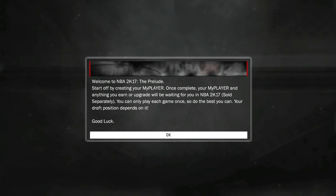Without further ado, let's jump in and create our player. Welcome to NBA 2K17 - the prelude, starting off by creating your MyPlayer. Once complete, your MyPlayer and anything you earn or upgrade will be waiting for you in NBA 2K17, sold separately. You can only play each game once, so do the best you can - your draft position depends on it. Good luck.